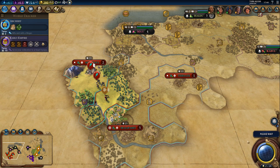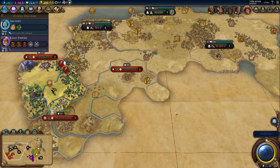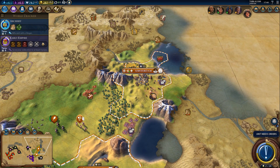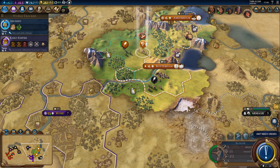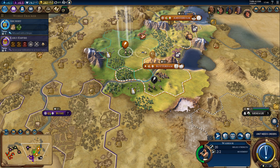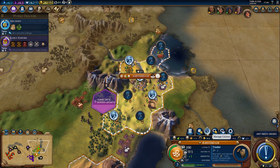Let's keep exploring a little bit more. We still have some AIs we need to make contact with. One more turn to finish the trader. After the trader we have a few options: we could get more units to defend against barbarians and potentially roam, we could get a builder, or we could get a settler right away.